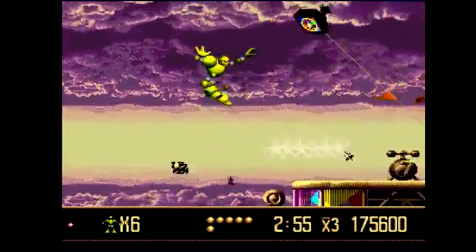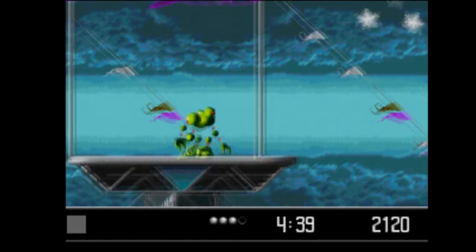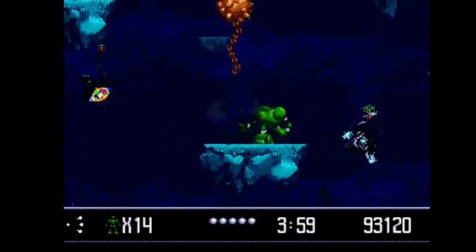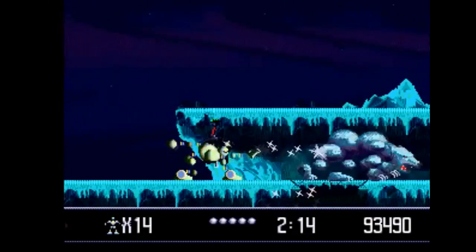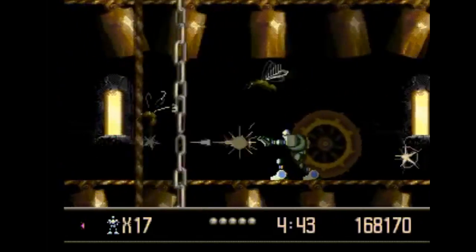VectorMan is a run-and-gun platformer hybrid, a bit similar to games like Mega Turrican, but VectorMan's capabilities are closer to Contra 3, where there's weapon upgrades like the spread gun and a rapid-fire machine gun that bounces off walls — but they only last about 30 seconds. There's also a shield you can pick up and clear-all bombs as well.